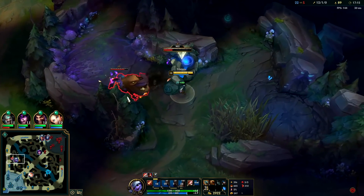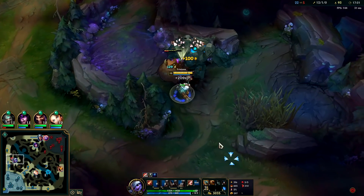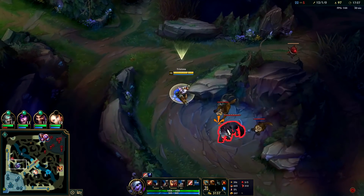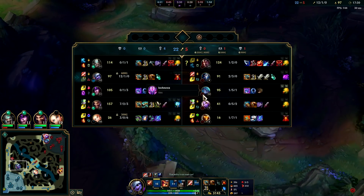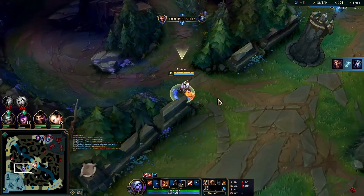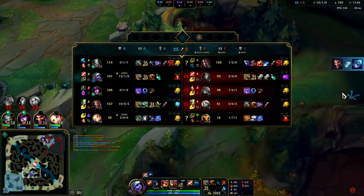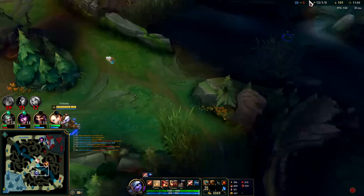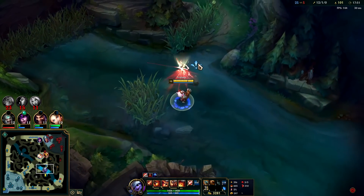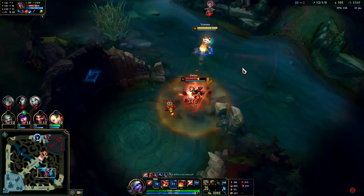Double support bot lane is actually very strong — I've made videos on it. You need to pick the right champions; they generally have to be hyperscalers, things like Taric, Sona, Seraphine. Picking Soraka Bard isn't the best. AP Soraka is viable, just not bot lane — it's very good top lane because you can itemize into Bork and Shield Bow to where you sustain through lane with your Q. But bot lane she gets out-damaged by most ADCs, so it doesn't make sense.